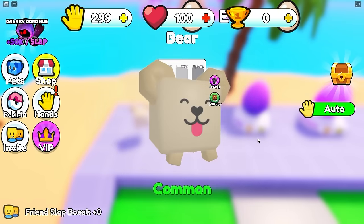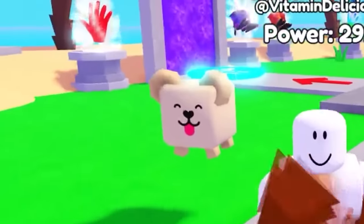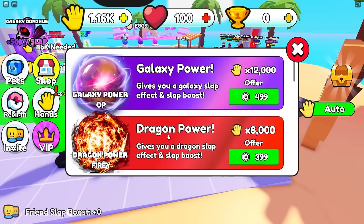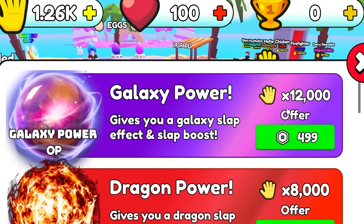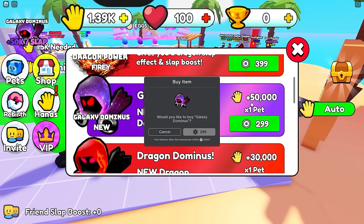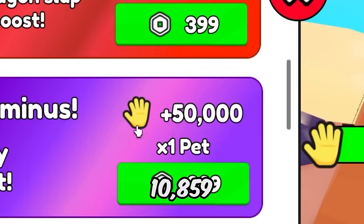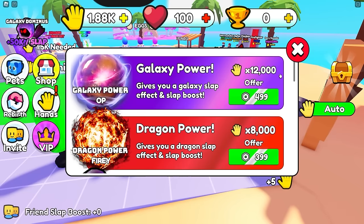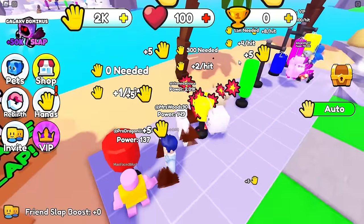I can get galaxy power times 12,000 slap for about five dollars - I don't think so. Or I get this pet - a plus 50,000 pet. Imagine you buy the Galaxy Dominus first - plus 50,000 slap - then get the galaxy power which multiplies that times 12,000. You'd have billions of slap if my math is correct! Anyway let's fight this person - I think my auto clicker is gonna knock him off.